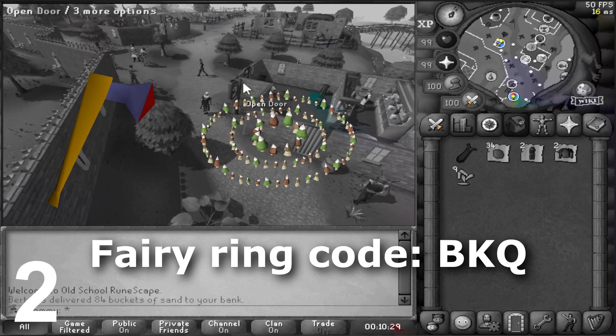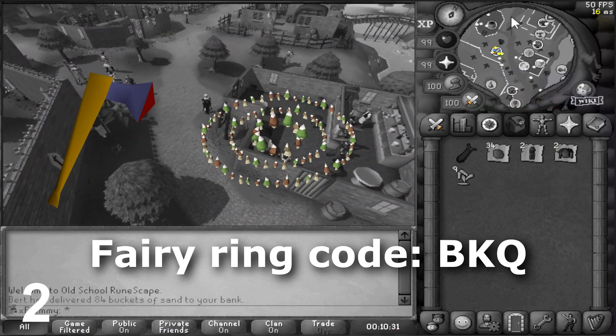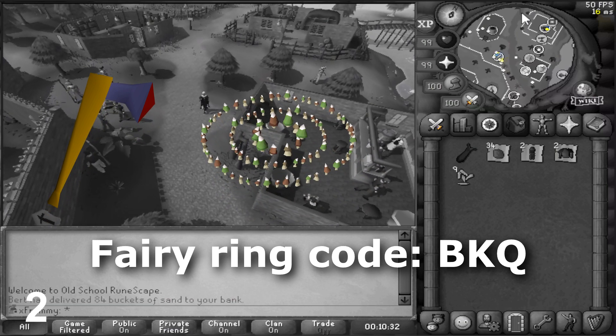A Mith Grapple for Animal Magnetism can be obtained by killing Tree Spirits in the Enchanted Valley. Use the Fairy Ring code BKQ to get there.